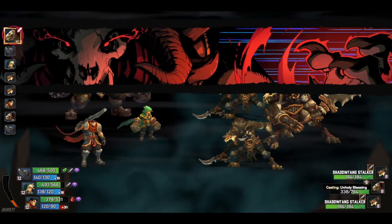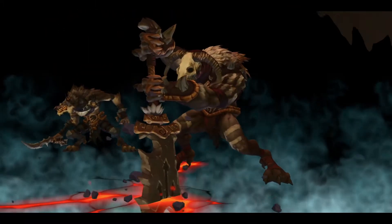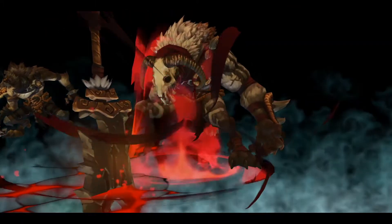In battle, note that the chieftain has a spell that will kill himself. So it's important that you use your most devastating attacks, battle bursts, and build up overcharge to try to dispose of them quickly.